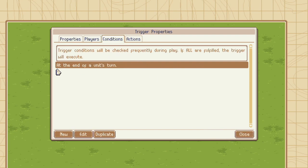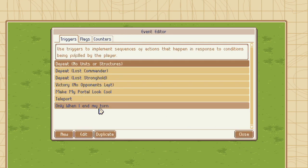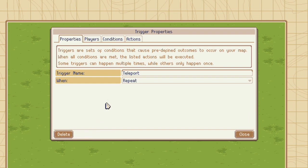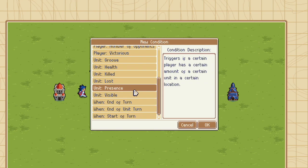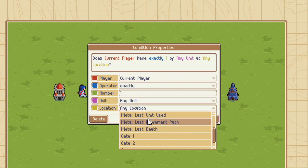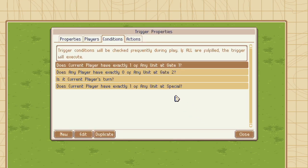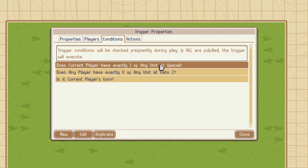We don't need to set any other conditions — it'll always happen at the end of a unit's turn, and it will happen on repeat. Let's move that all the way to the top — we want that to happen first. Now let's go back into Teleport and make a brand new condition: there has to be exactly one unit present from the current player on Special. We really don't need the Gate 1 unit presence condition anymore, because Special is already a combination of Gate 1. So we can go ahead and delete it — we just need to know that they exist on the Special location.